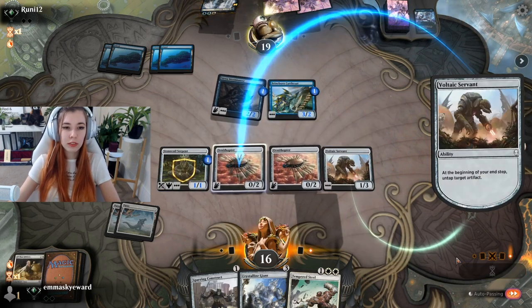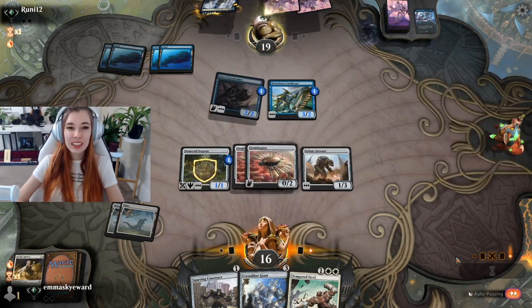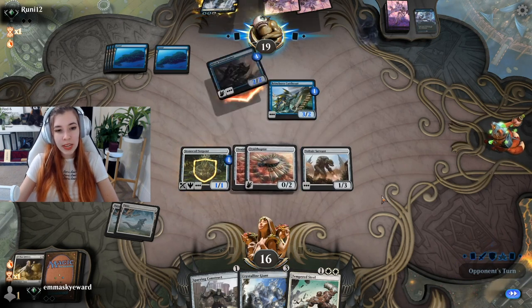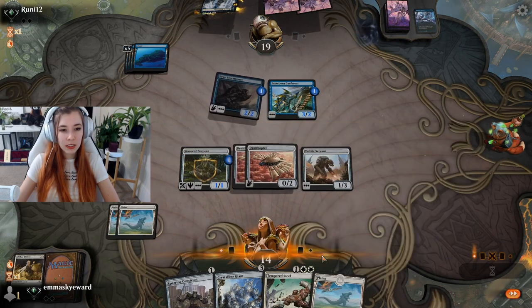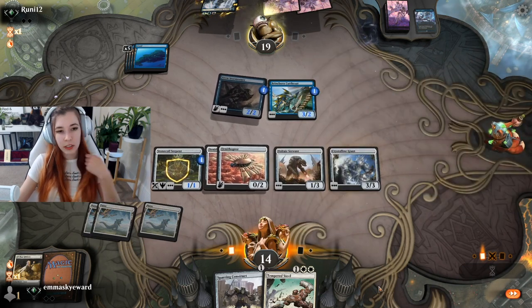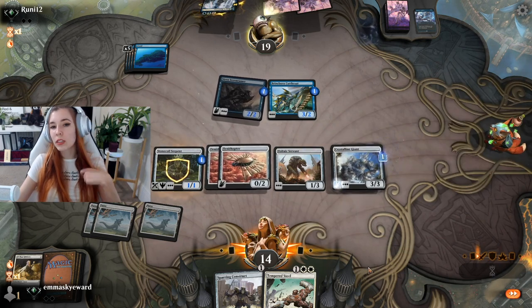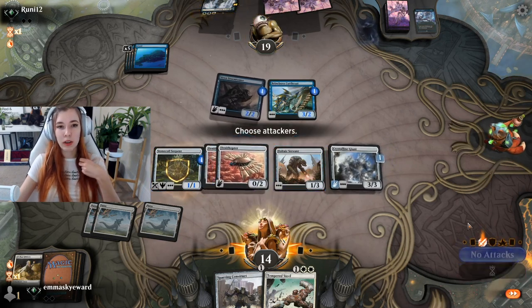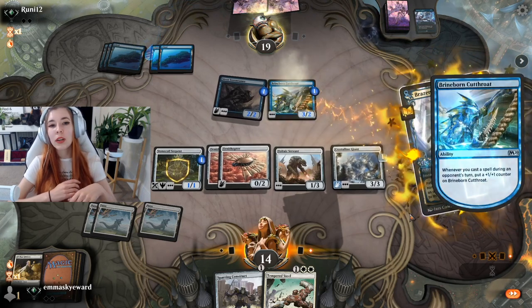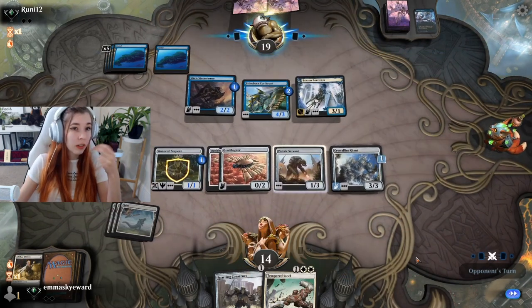This is going to be a tough sell. I'm looking forward to Thalia in the sideboard. We're not in danger of dying at the moment. I'm going to start with Crystalline Giant because Tempered Steel definitely feels like my higher value card. It did resolve — so we could be looking at a second Brazen Borrower. It got flying — potentially the best option for us right now. We could be looking at a second Brazen Borrower but we're not.